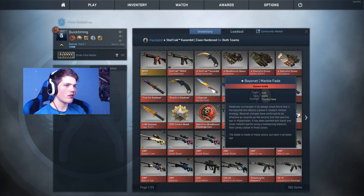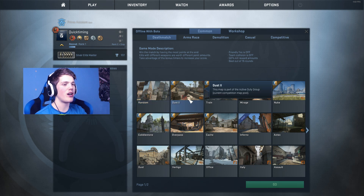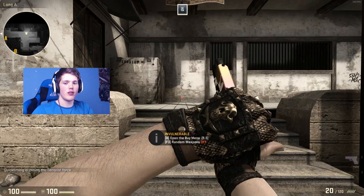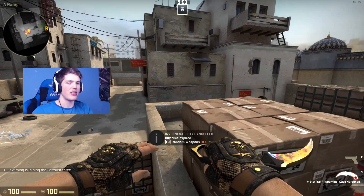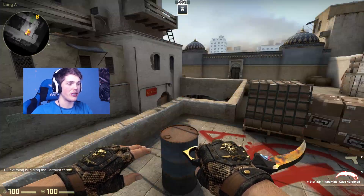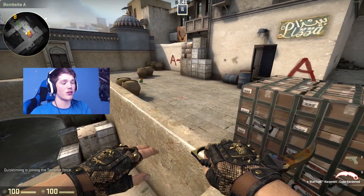We've got the Bloodhound Gloves Snake Bite and also the stat track Case Hardened Karambit. Let's equip both of them. There we go — let's head on over to a bot game, we want to play a deathmatch. Let's go for Dust 2. The bot game is loaded — let's go T-side. They actually look quite nice for a Field Tested pair of gloves, to be honest. This Karambit looks all right for a Battle Scarred Case Hardened — and obviously it's stat track as well.